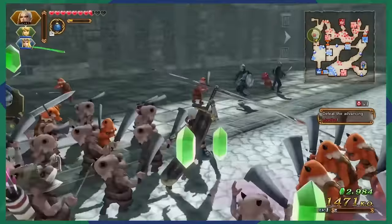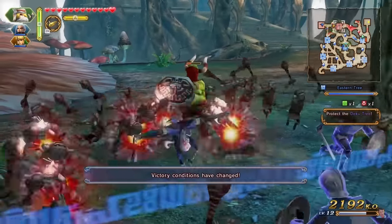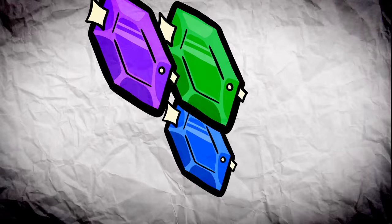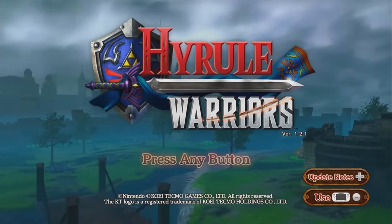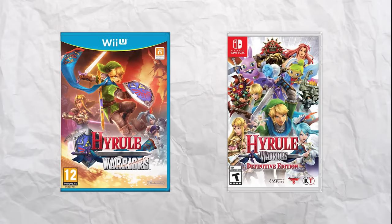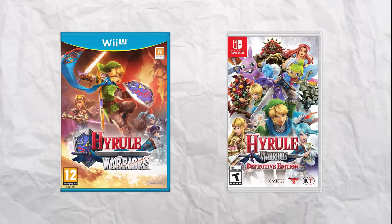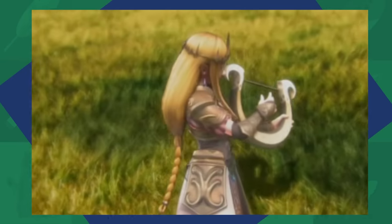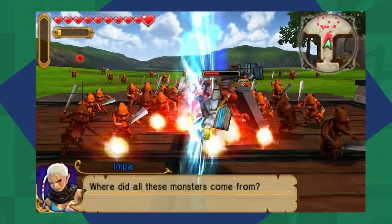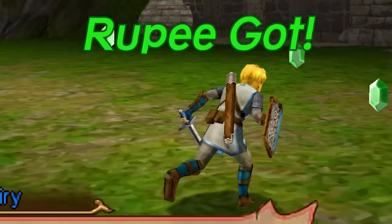The Hyrule Warriors series features rupees essentially the same as any other Zelda game. Collect as many as you can to buy various things from the shop and upgrade your gear. Hyrule Warriors was originally released on the Wii U but eventually got a port on Switch with the Definitive Edition. So today we're not going to be playing either of those. Hyrule Warriors Legends is the forgotten little brother of the series featured on the 3DS. I could have just as easily played a console version, but this is funnier — it's like watching Sonic X on my Game Boy Advance. Fortunately, rupees come pretty quick. After mowing down a horde of bokoblins, they were flooding the stage.